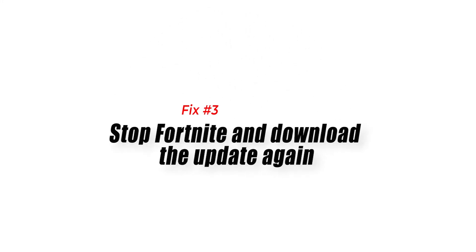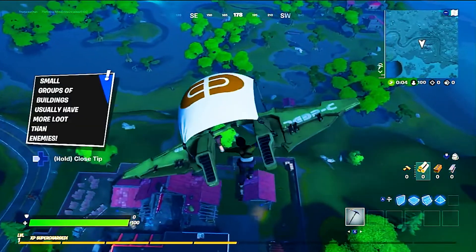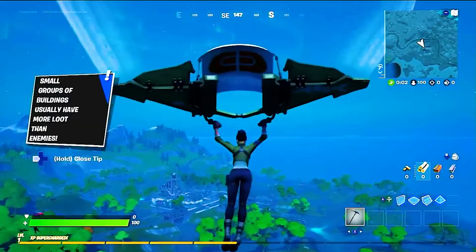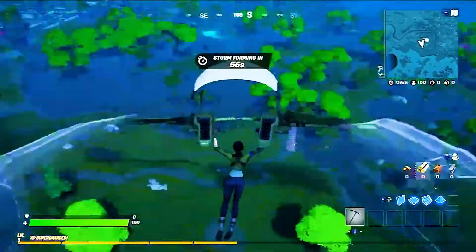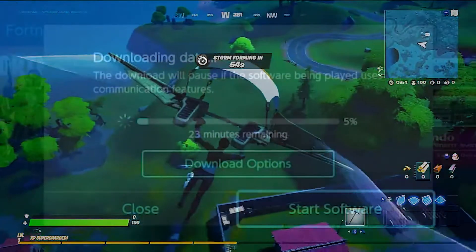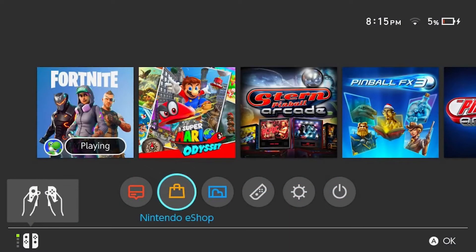Fix number three: stop Fortnite and download the update again. If you have no issues with your internet connection and the servers are working normally, it's time that you focus on troubleshooting the game on your Nintendo Switch console. If the Fortnite update is still stuck, try to see if stopping and re-downloading it will help. This can sometimes work if the update stopped unexpectedly due to some random bugs in the system. Once you've stopped the download, open Fortnite again to force the update.